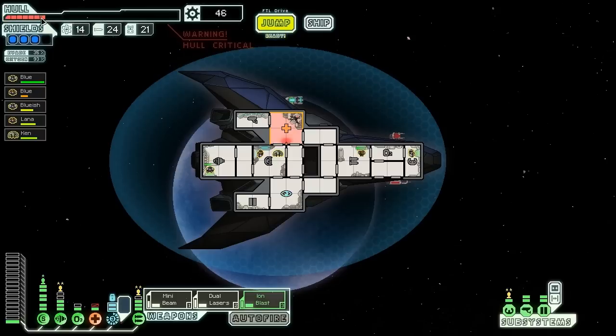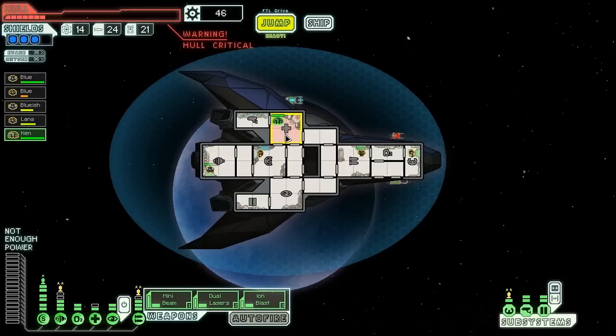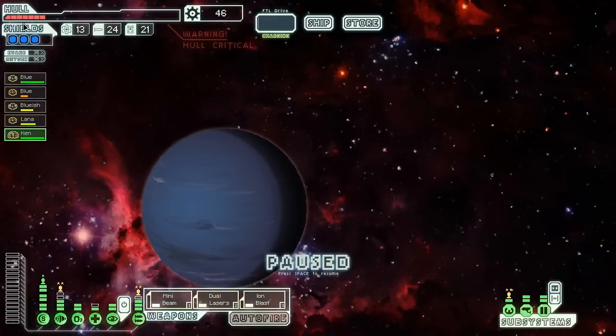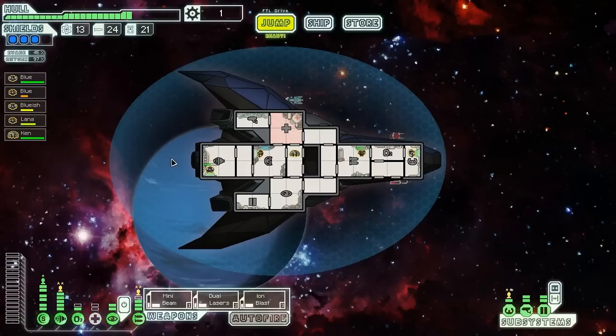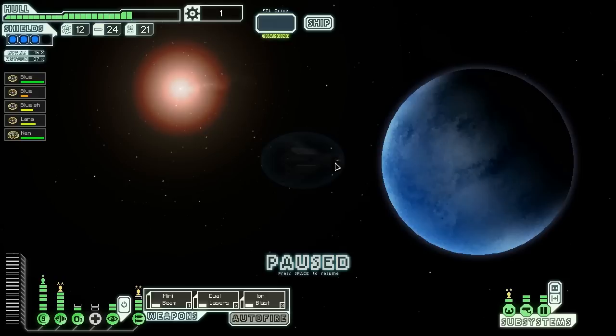The good news is we won. The bad news is hull. These fights with three shields are not — I mean, we've got three shields too, but it's the missiles that just cause us problems. A store would be lovely. I'm actually going to have to go there and repair my ship essentially. I don't have a lot of choices here. They didn't really have any weapons I wanted either. We got nothing to sell, so that was not optimal. It looks like we may have hit a bit of a problem — if we cannot upgrade our weapons very soon, every fight is going to be like that.